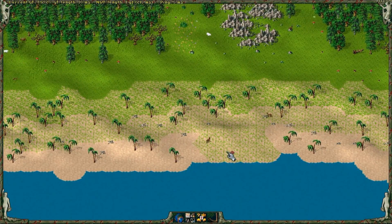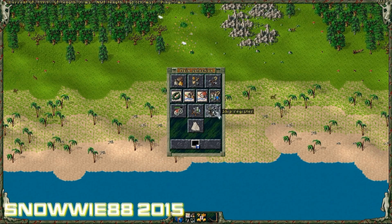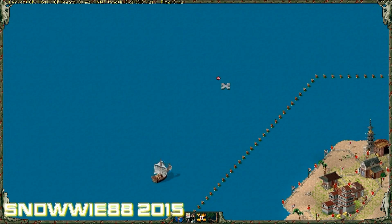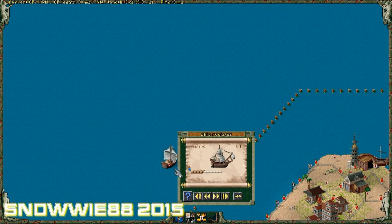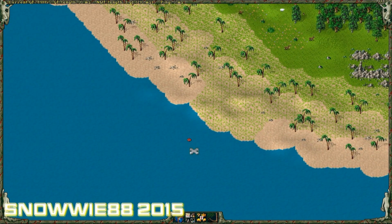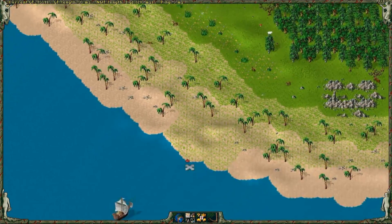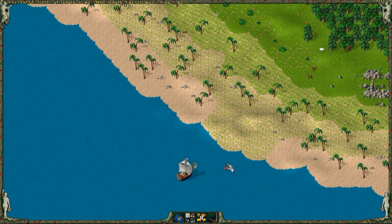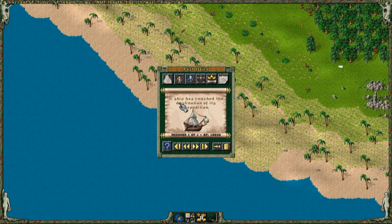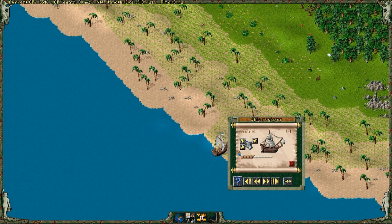I want the ship to colonize this position. This is not the position I wanted, so I click on the arrow that points to the upper left.